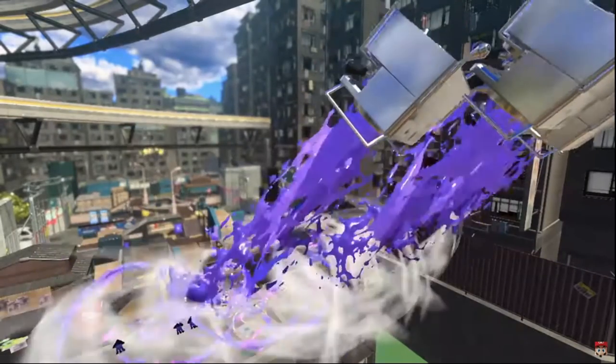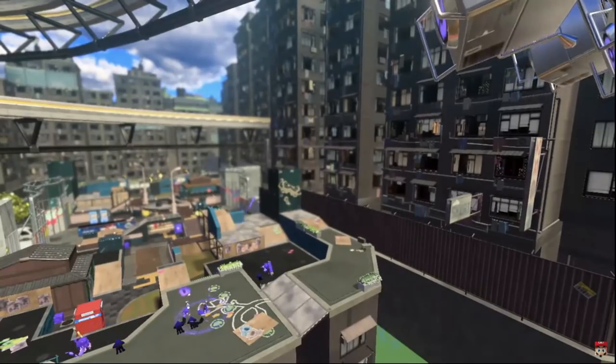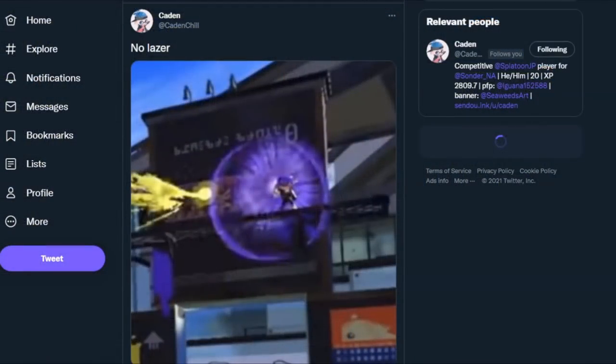We can see when the Inklings and Octolings jump in that they do have little marker points, so it is definitely somewhere you can pick where you land. Kayden has also pointed out that chargers don't have a laser anymore. They still glow, but I think this is a necessary buff for the weapon, as it looks like the specials are gonna be really good against chargers in this game.